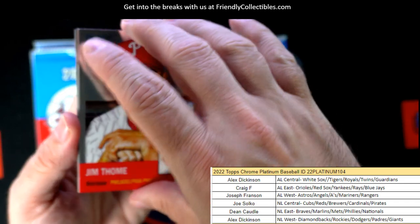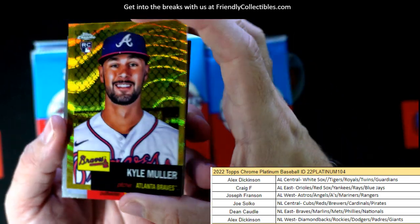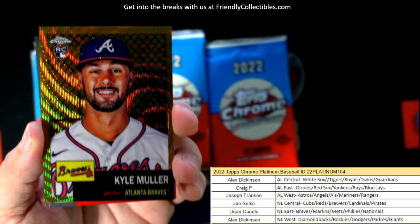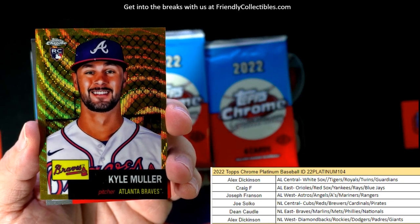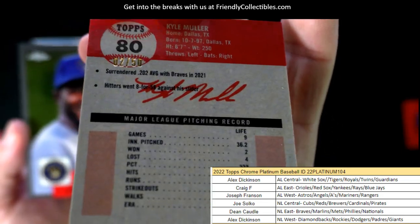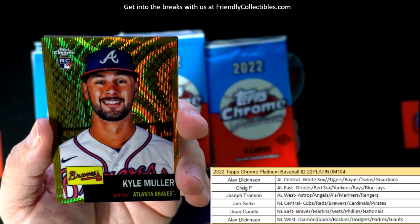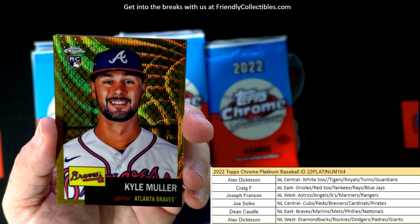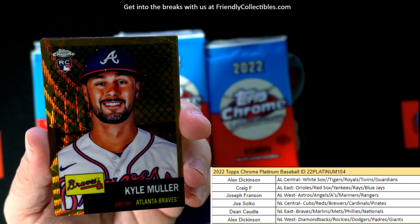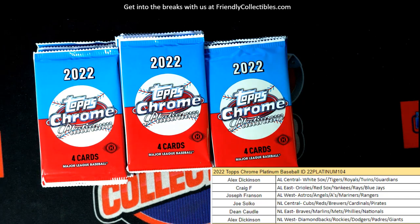What a good look. We've got a turned-over call — wow, look at the Kyle Muller Atlanta Braves RC. NL East, Dean C., this is coming out to you, man. That's just sick. And that is going to be numbered 2 of 50. It's a gold wave refractor numbered to 50. Look at that. Just sick, man. That's hot right there.